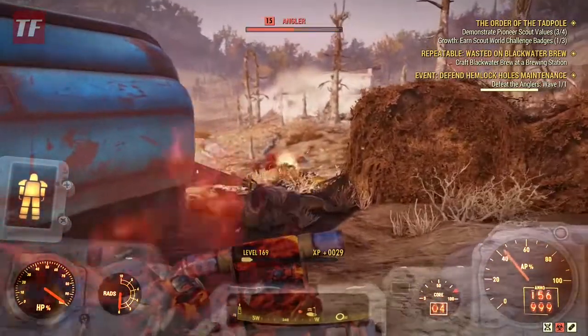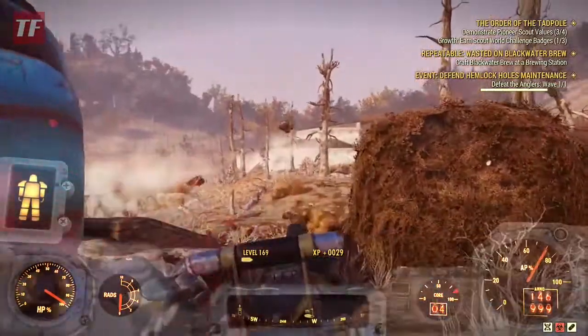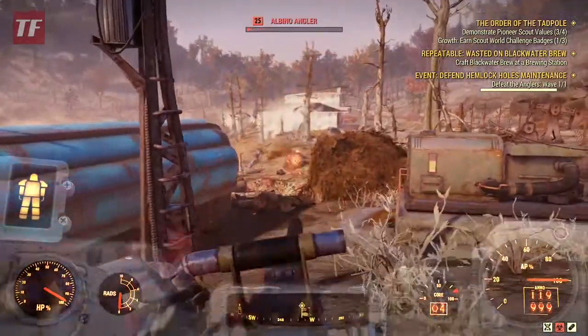But that's basically it guys. You just want to claim this if you need acid — you can get 30 per run here. Don't forget to put your contractor perk card on and your home defense so you can build the turrets.